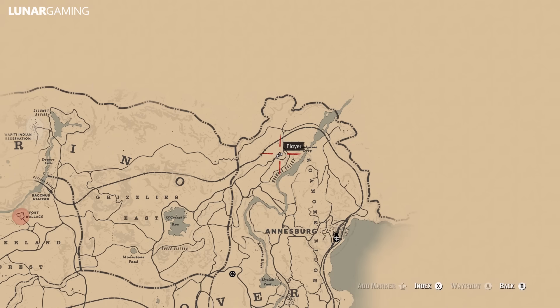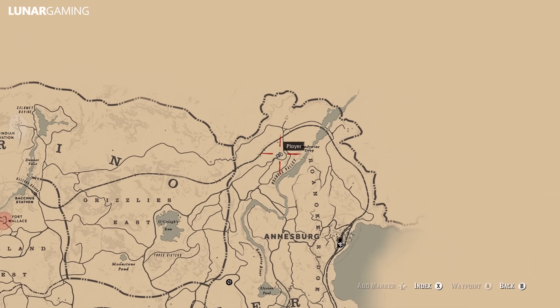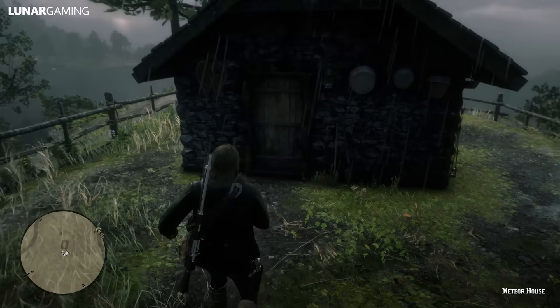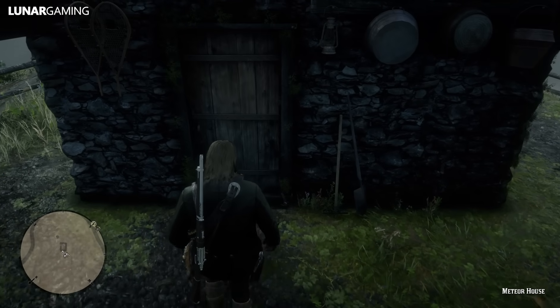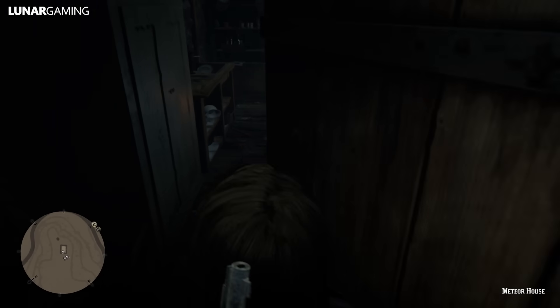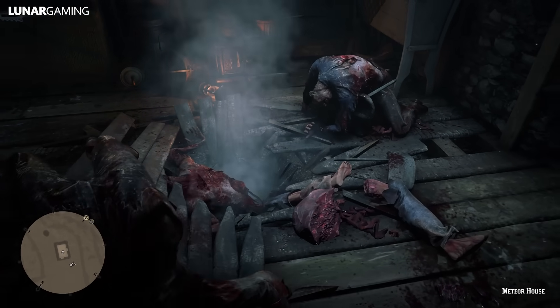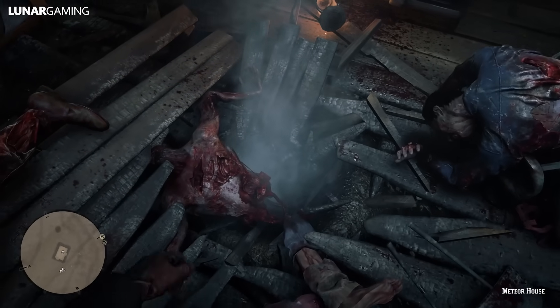Next up we're heading to the top of the Ansberg area. At the top of Roanoke Valley is the Meteorite House — a small shack that a meteorite has struck. Head inside and pick it up out of the ground. Like the gold wedding band, this item is available more for collection purposes, but it's still worth picking up as it's on the way to some of the other collectibles.